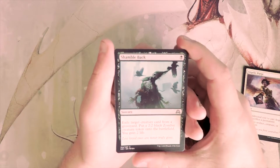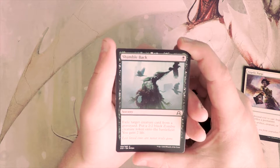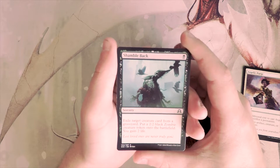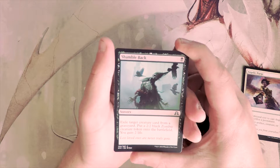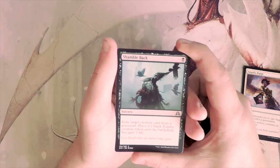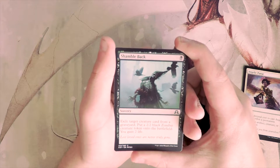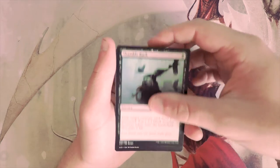Shamble Back is one black sorcery — exile target creature card from a graveyard, put a 2/2 black Zombie creature token onto the battlefield, and gain two life. I don't really like this since you're dependent on a creature already being in the graveyard. Yes, it's only one mana so it's technically good value and you do gain some life, but in limited you want to impact the board a bit more.